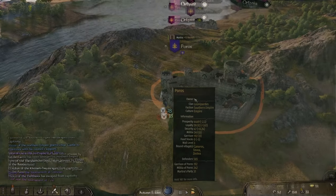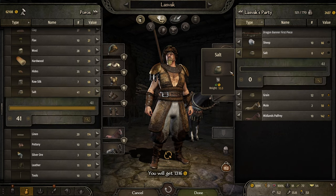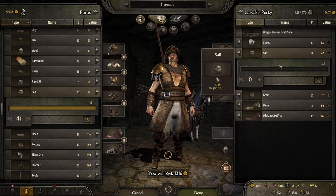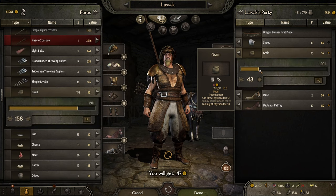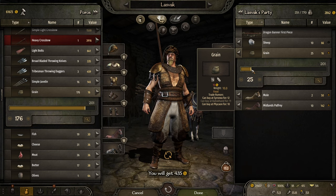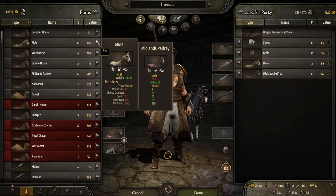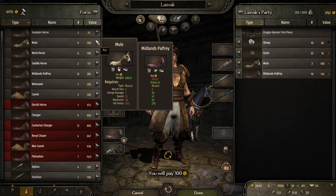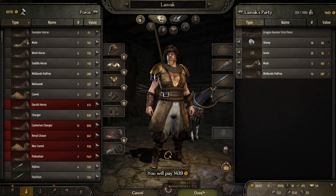Let's go to Poros. The salt here is 60 — I think that's a good deal. Not sure how much I actually bought it for. How is the grain here? 17. So almost 3000 — we're no longer over-encumbered. Could get some more mules. I kind of want to get more horses as well. The mules are cheap — for a hundred. We could sell mules though.